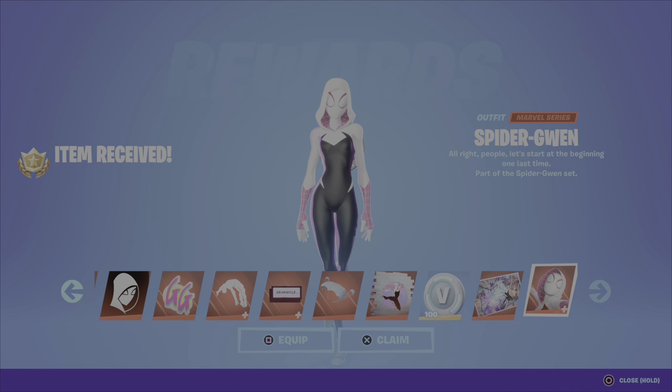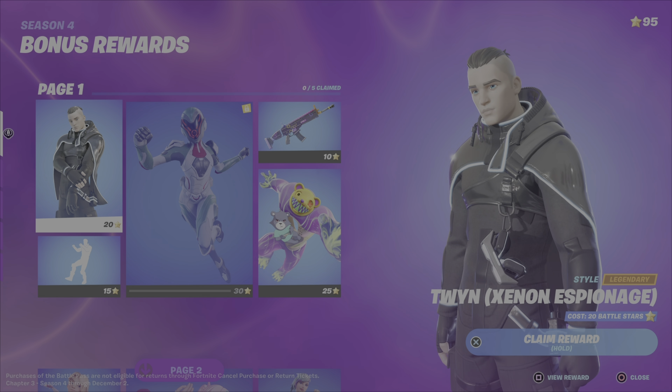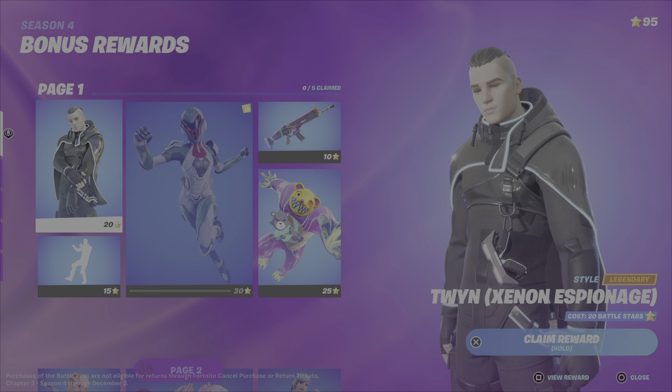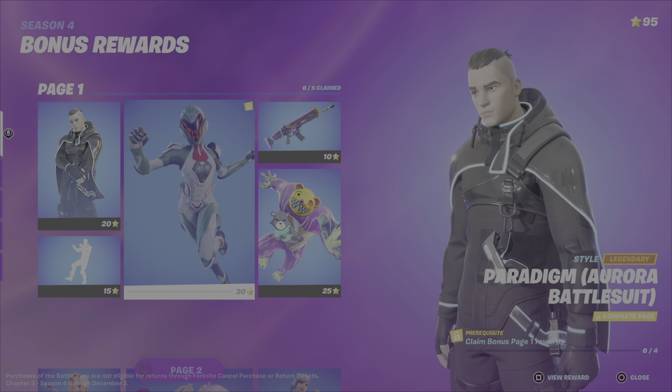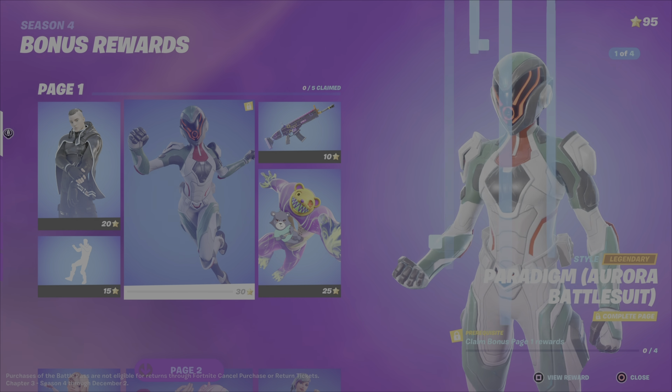Well, not too bad — the battle pass is okay, there's been better but there's also been much worse. As you can see I've still got 95 battle stars, so we're into the bonus rewards here — 30, 50, 70. I can almost claim the first page of the rewards, might as well go and do it quickly. So we get the Xenon Espionage style for Twin — not bad.